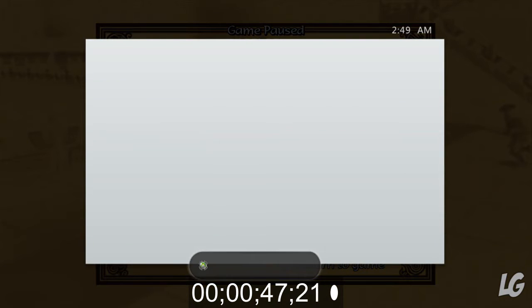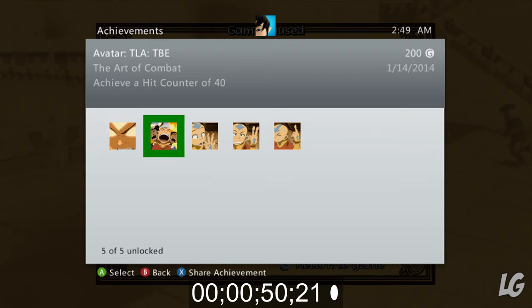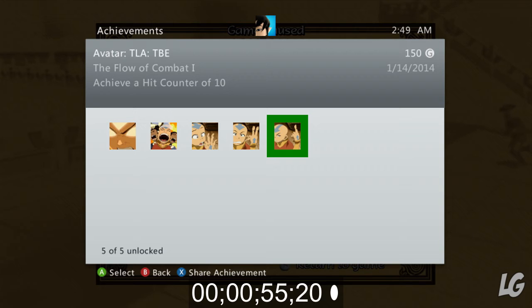That's it — we just got 1000 gamer score in less than a minute. You got a 300-point achievement, a 200-point achievement, and two 150-point achievements, for a grand total of 1000 points. That's pretty insane if you want to boost your Xbox Live gamer score. I'll see you guys next time.